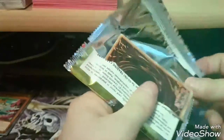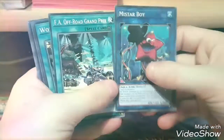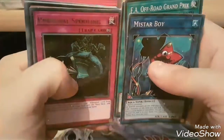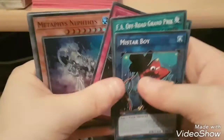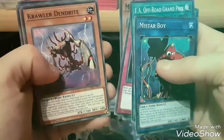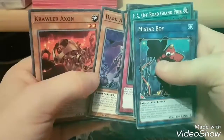I'll open the second pack now. This one's been a bit more of a pain. Hopefully you all can see that properly. So we've got Mii Starboy, F.A. Off-Road Grand Prix, World Legacy Clash, Personal Spoofing, Metaphys Nephys, Crawler Dendrite, Amazonist Spy again, Dark Angel and Crawler Axon.